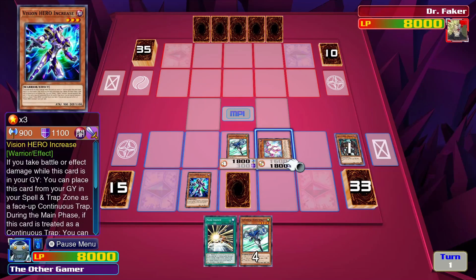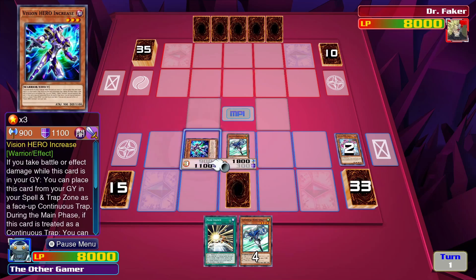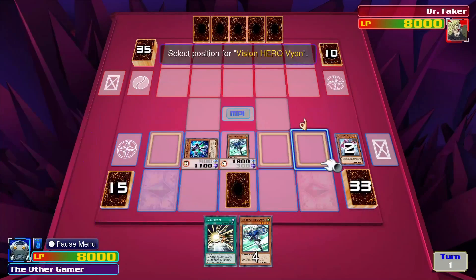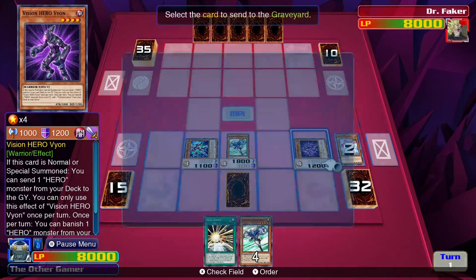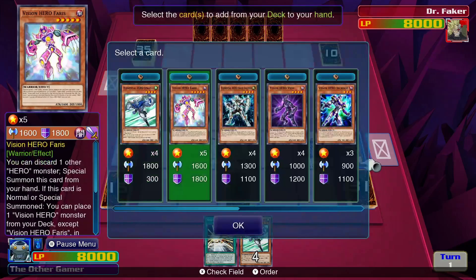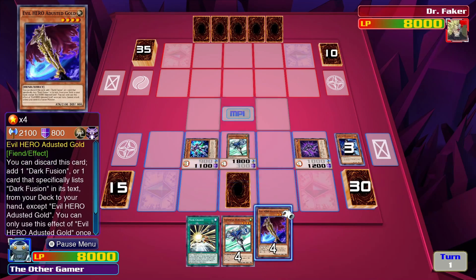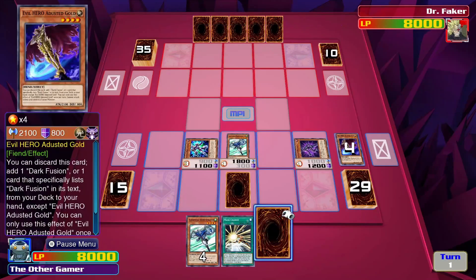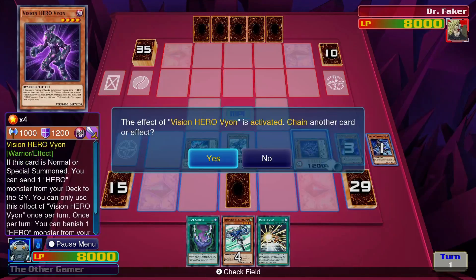Now, Tribute Ferris. Gotta do this slowly — I've made a lot of mistakes before just by moving quickly and not paying attention, and it has cost me some duels. Things are looking good, no mistakes so far. Add to my hand just the gold. I'll activate Dusty Goes a Path, send to the graveyard, get Dark Calling. Now here's an important part: I gotta remember to banish Shadow Mist. If I don't, I just put a damper on my combo plays.